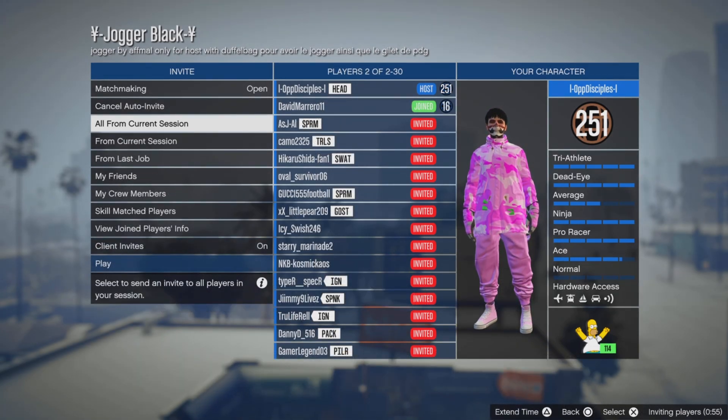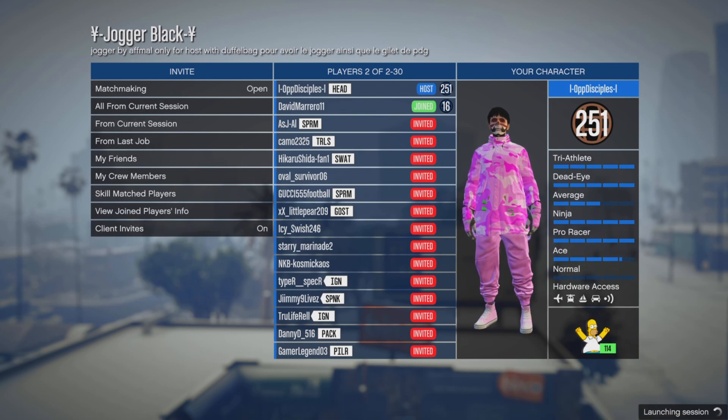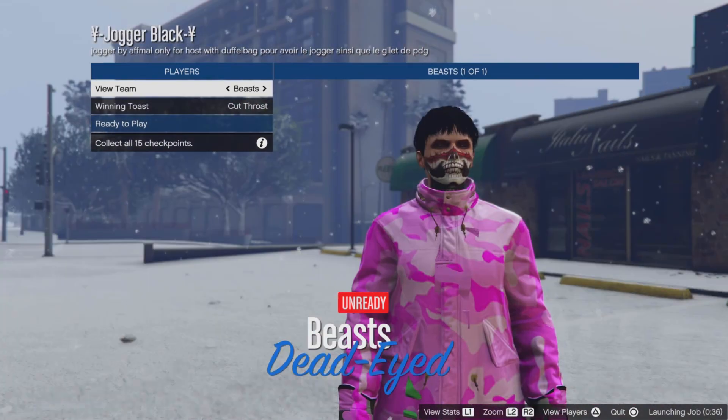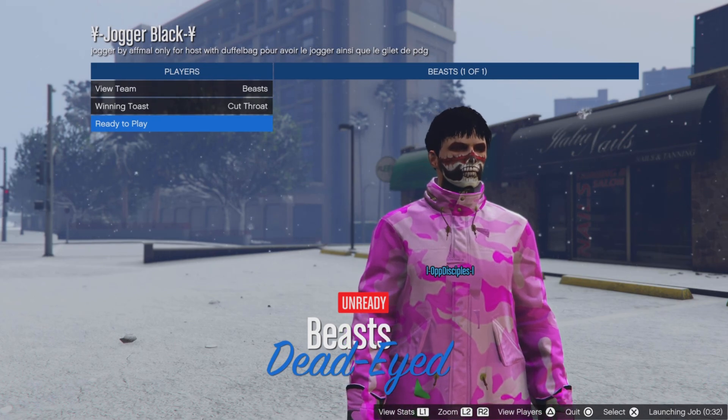When someone joins your job, you want to start up the job. Once again, the host will get the black joggers and the second person will get just a regular outfit. Just ready up, ready to play, and wait for your teammate as well.